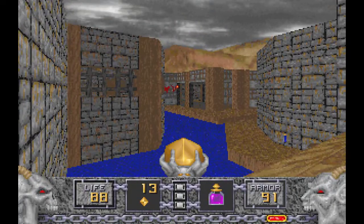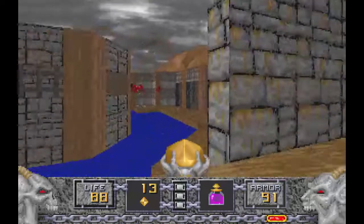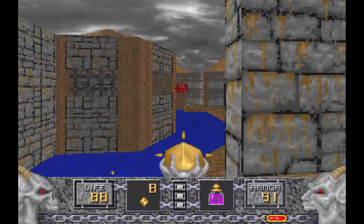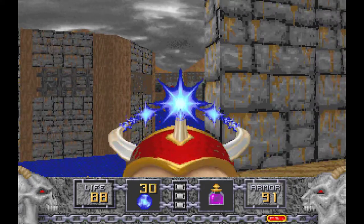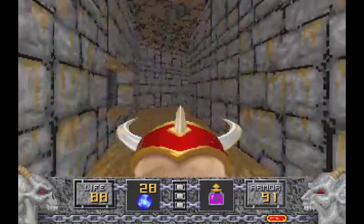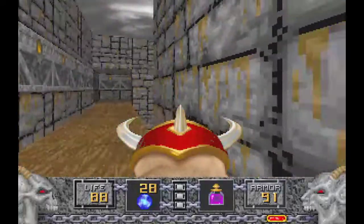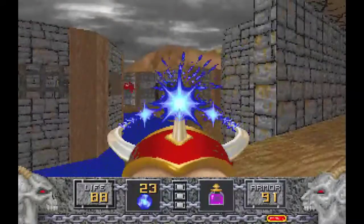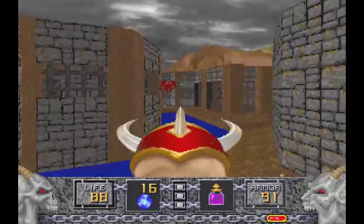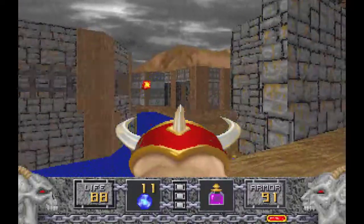We have here this kind of central patio and a building that is just in front of this kind of river or lake that we have here, in which we will find the first of the keys that we need — concretely the yellow key. We can access to the other side from the initial point, which is this kind of torrent that we have here, from two doors.